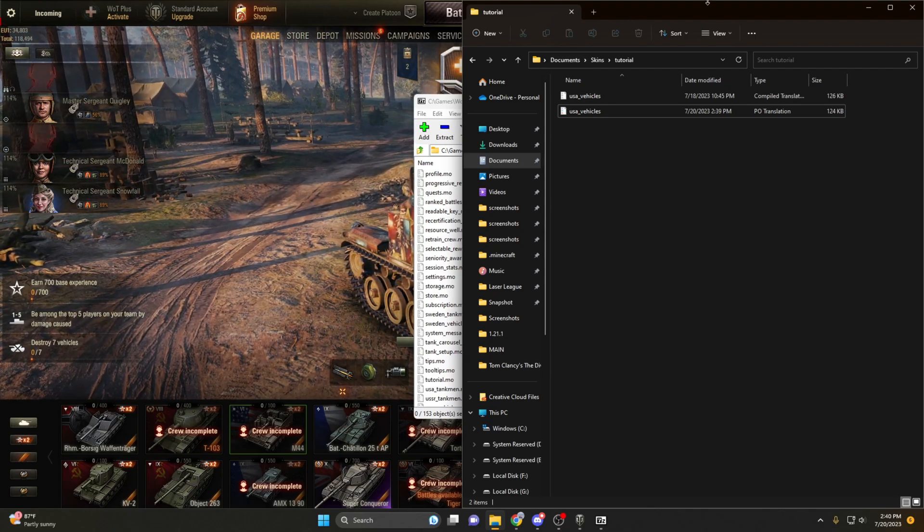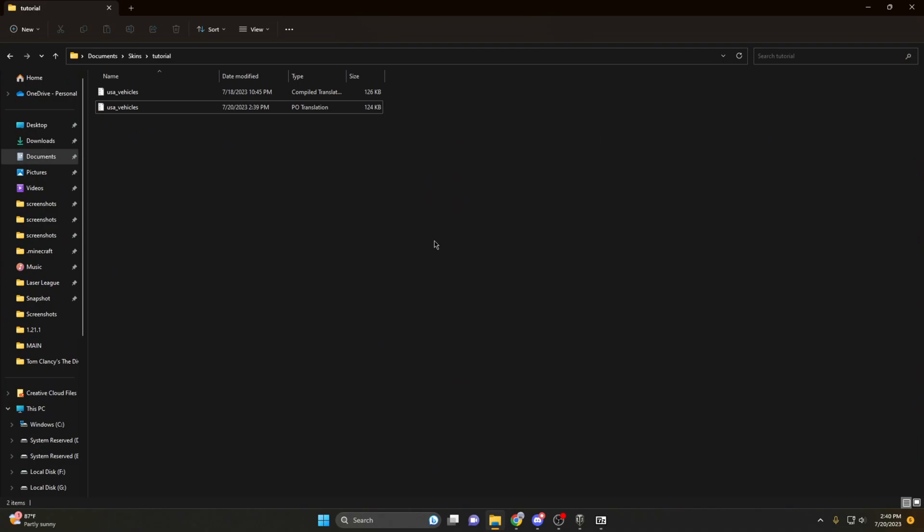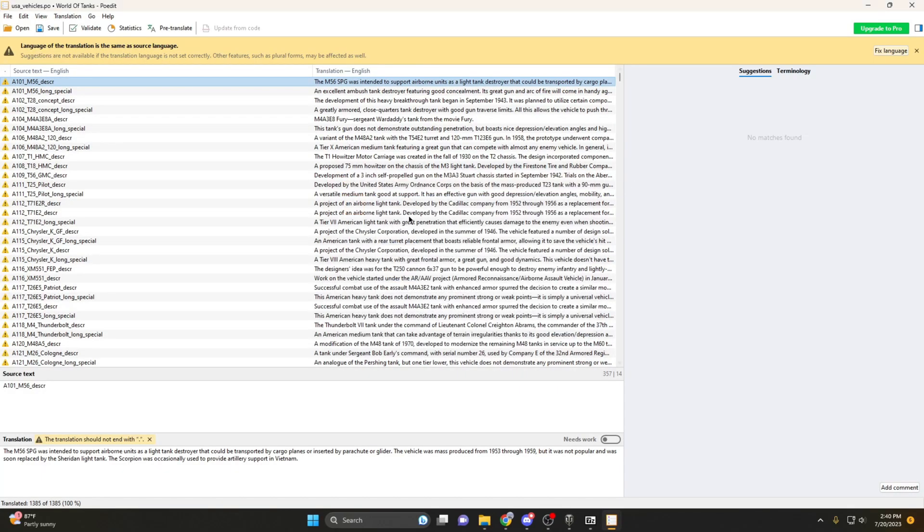The other link in the description is PoEdit. Once you open one of these PO files with PoEdit, it remembers the association — you don't have to keep telling it to do it. Once you open the PO file in PoEdit, you'll be greeted with this interface. Admittedly, this is a lot, and if you don't know what you're looking for you can get lost here very quickly.